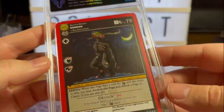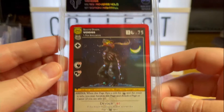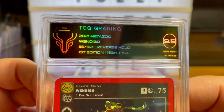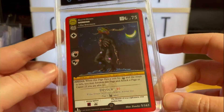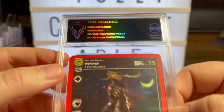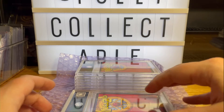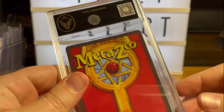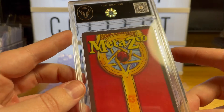9.5 — Wendigo! Love the Wendigo. Reverse hollow, 5 of 163. I didn't really pay attention to the numbers too much when I sent them off — just sent off some of my favourites and some that were trending quite well. 9.5, 9.5 — it's okay. I am kind of hoping we get one 10 though, just one, even if it's not one of my more favourite cards — just one 10 so I can have a look at it.